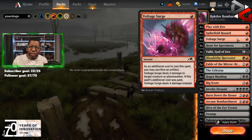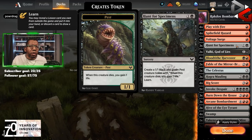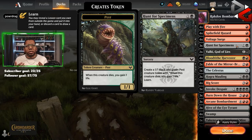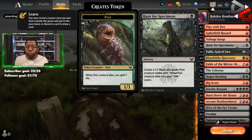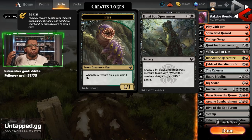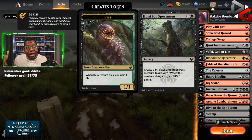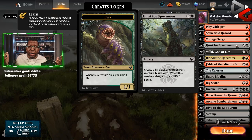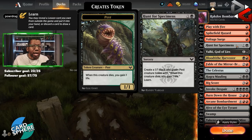Then we have four Voltage Surge — we do have a few ways to make some artifacts, so sure. Three Hunt for Specimens is important because we go get our lessons. Generally we're getting the lesson to let us draw a card, but we can also destroy an enchantment or exile a creature or planeswalker. And when you're trying to stall, not only are you getting to block something, you get to gain a life when it dies, so that's a benefit as well.